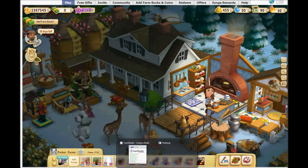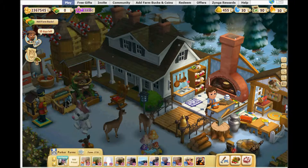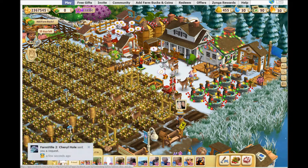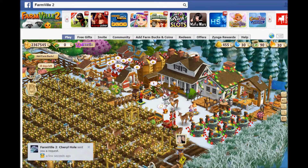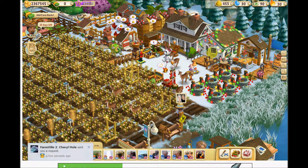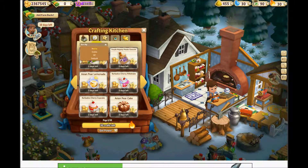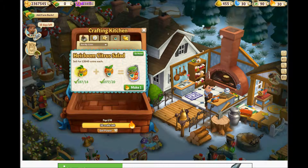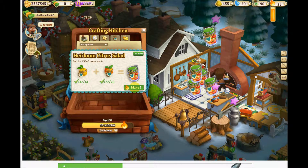I'm going to pause again and refresh. Okay, I'm back. As you can see, they normally have it up there on the top — they're having a little trouble. Click on 'Sort By,' then click on 'Coins.' Heirloom Citrus Salad — one click for each one.